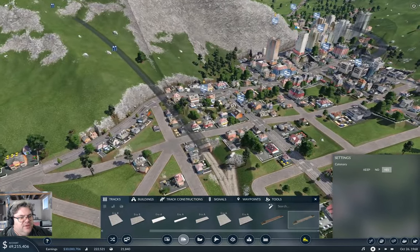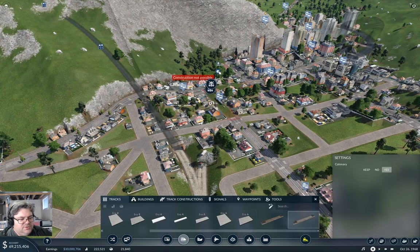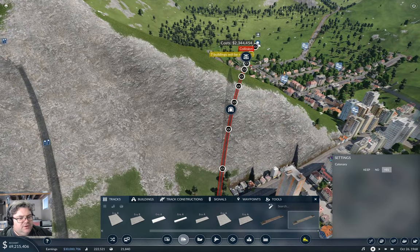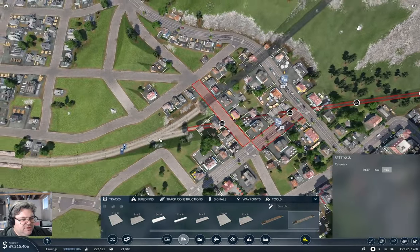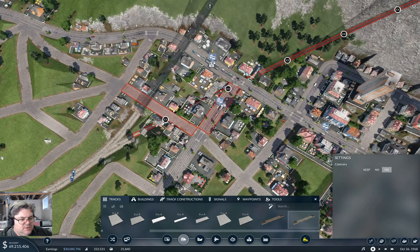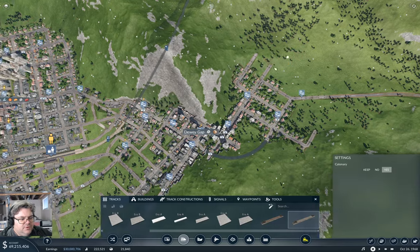Then I need to head off that way. It needs to come out about here — yeah, we'll say about there. Now what's it colliding with? If we go down a little bit, down a little bit more, more, more — no, we can't get through there.